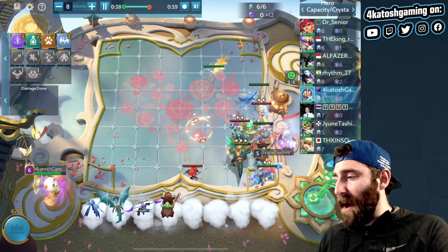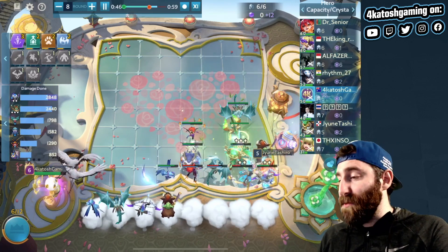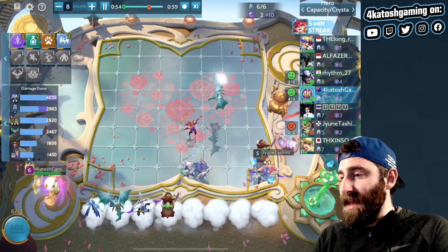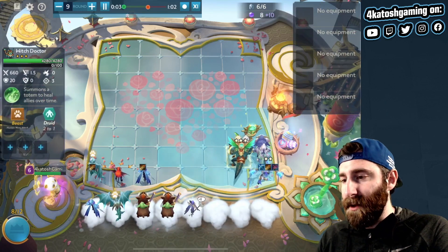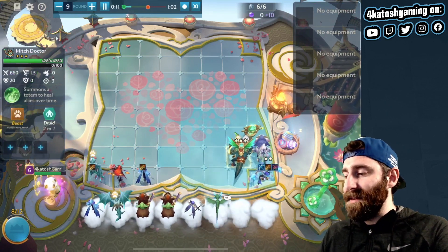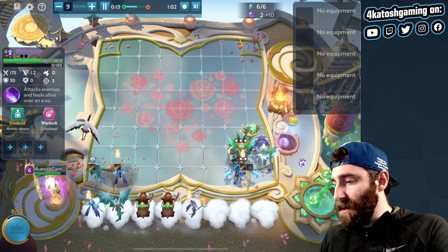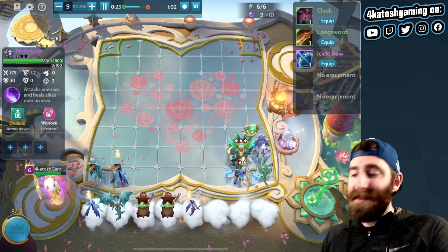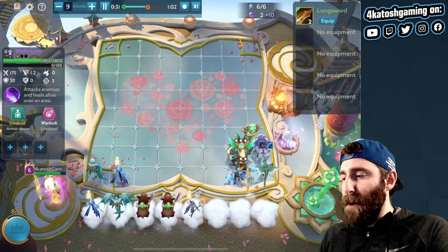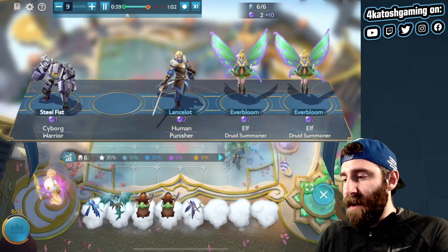Round eight battle, once again up against a punisher build with a two-star Nightingale and a two-star Steel Fist. I don't have a lot of two-stars - I've got a two-star Famine and a three-star Witchdoctor, but thankfully it's enough to get the job done. Even at three-star, Witchdoctor doesn't have a whole heap of health - it's still only 4280. Dragoon's 2600, two-star Famine is 3200. Starting to collect all the pieces now - I've got Moonlight Dragon, so I've got the three dragons.